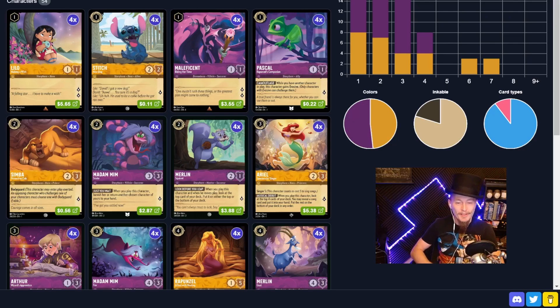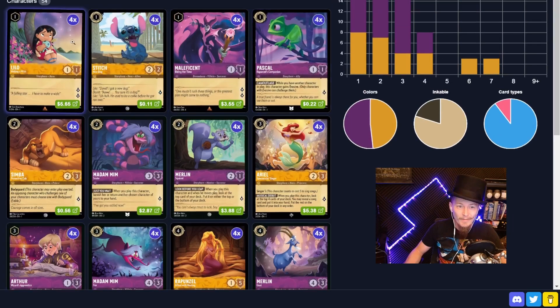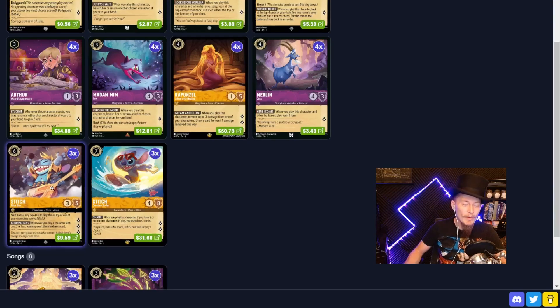Today we're playing an Amethyst Amber aggro deck — an Arthurian aggro deck, which means we're running Arthur. The point of this deck is to play some stuff, quest some stuff, bounce some stuff with the Arthur package. Most of the first and second row, minus Ariel, will interact with Stitch. So that's super cool.